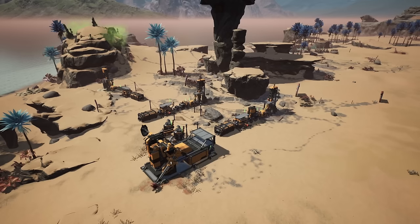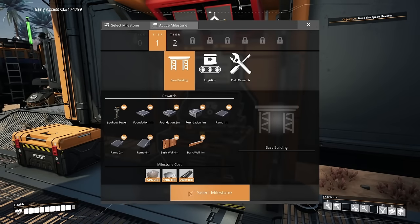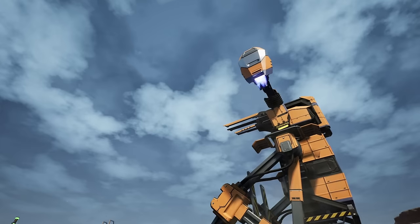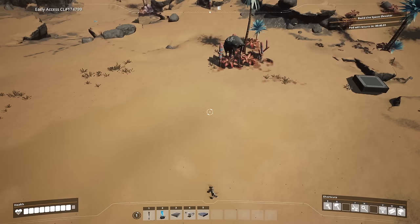To start off, you will need to unlock base building, which is the first hub tier unlock in the hub. Once you've got enough concrete, we're going to start the build. I am using Pack Utility to fly and also have creative mode engaged just to make this video quicker.